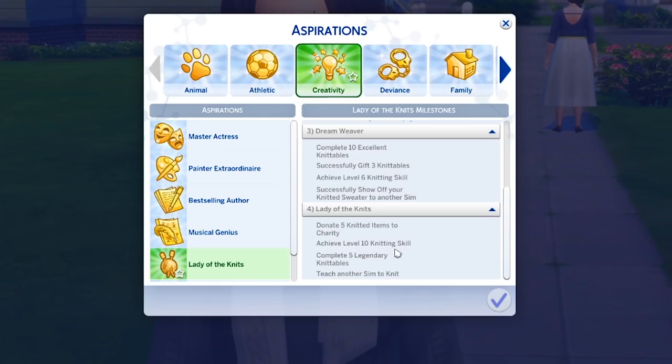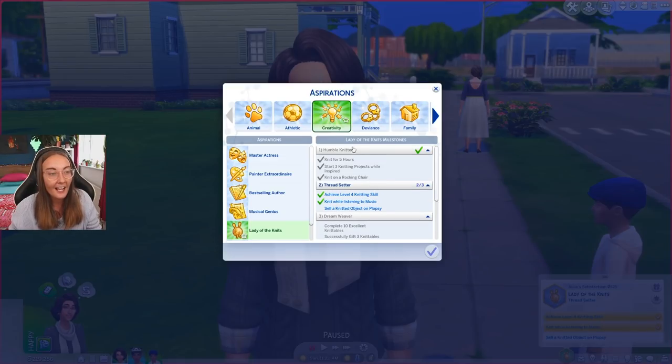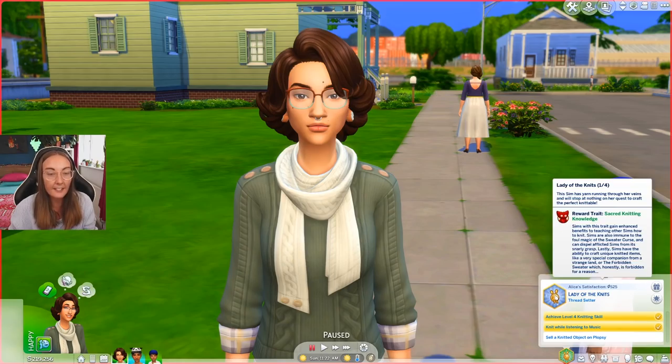Thank you Sims team because this is something super personal and just so wholesome. And then you also have to achieve level ten in the knitting skill, complete five legendary knitables, and teach another Sim to knit. Fun fact — I recorded this video and my microphone was muted, so I set back all of Alice's skills. She's actually a level one in knitting now if you're wondering why it says level four — she was, but I brought it back down.